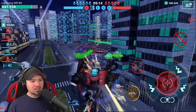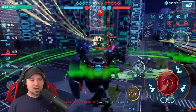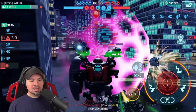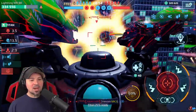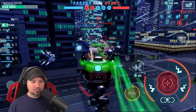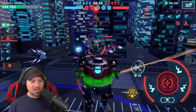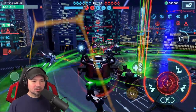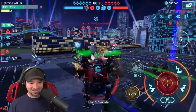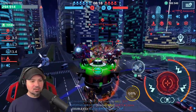A teammate ran right into the back of me and just pushed me so I couldn't get back to cover. All he had to do was step around me, but instead pushed right up into me and into the enemy's fire. That's just a bad player — I don't like to talk crap, but that was a bad play. Anyway, let's use the healing module. The whole point of this is you guys get to see just how hard it is to kill one of these robots.